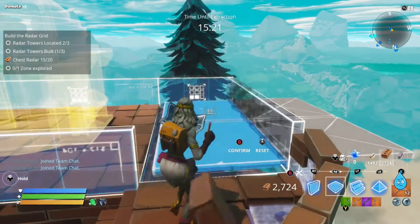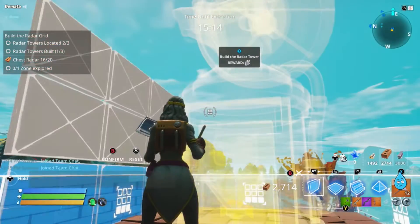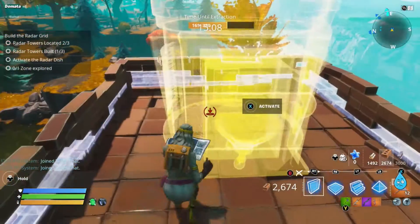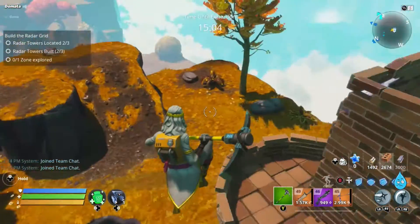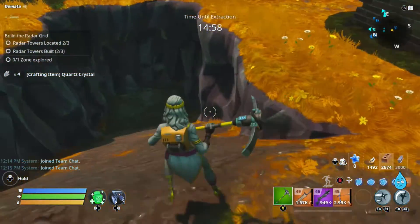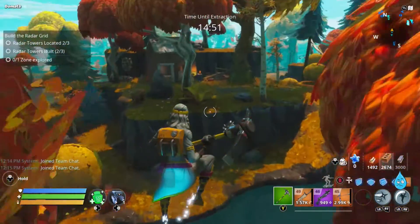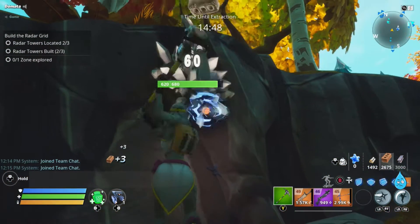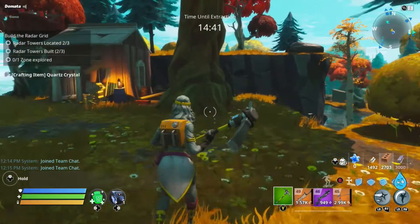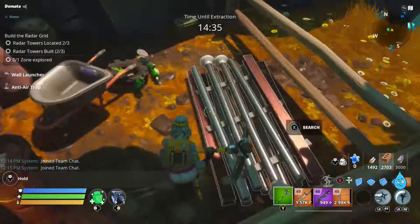One thing you do want to do is make sure you have plenty of materials when you start building these, particularly in Ventures. Don't go into a radar grid mission in Ventures unless you're sure you have the materials, because you can't check. I've gone in and found I've had 65 metal, which means you either avoid metal towers or harvest a bunch before you build one. 65 is only 6 builds, and none of these towers is under — I think 19 is the smallest — and usually you're running up in the mid-20s. So 19 would be 190 pieces, and I only had 65.